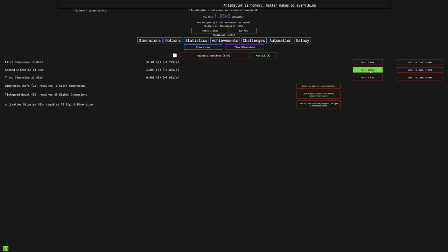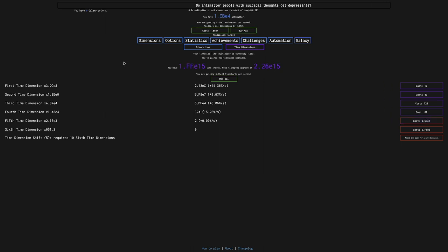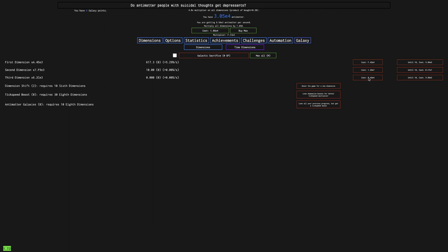Now I'm getting the second dimensions, which is definitely going to help things. I keep debating whether I should get this Tick Speed Upgrade — I don't think it's worth it. Now you can see the game is starting to speed up. I'm now getting 1,000 Antimatter per second — it's in hexadecimal notation. If you don't really want the hexadecimal notation, you can request it, but I sort of like it — it makes it a little more entertaining because the mod is so slow. I should probably get maybe another fifth Time Dimension as well, and it should not take that long to reach Fe4 for the third dimension.